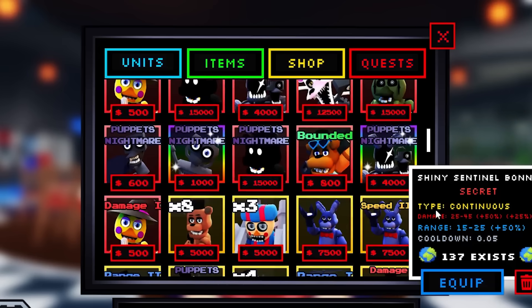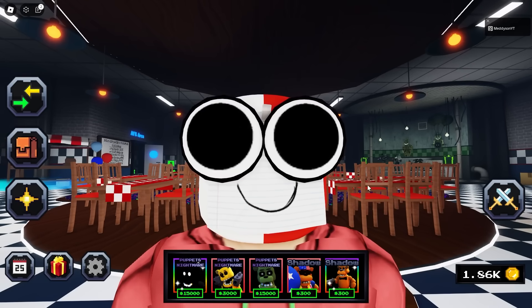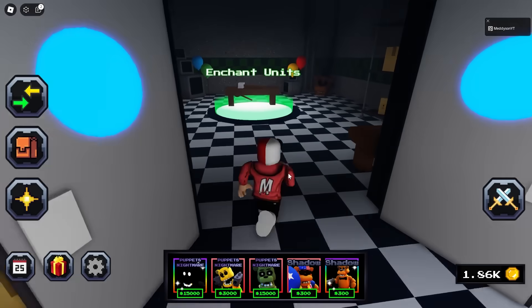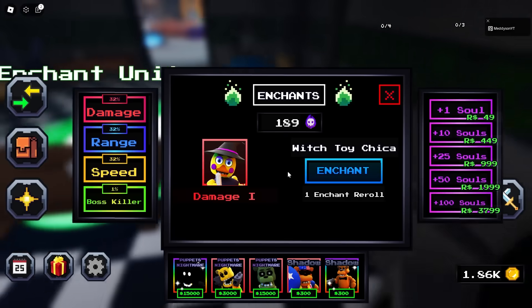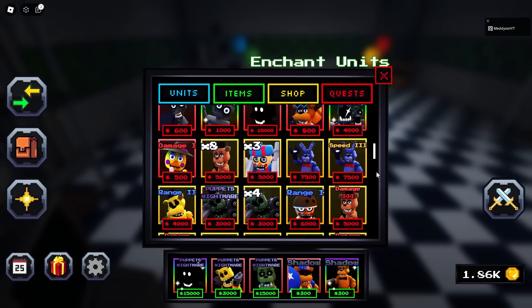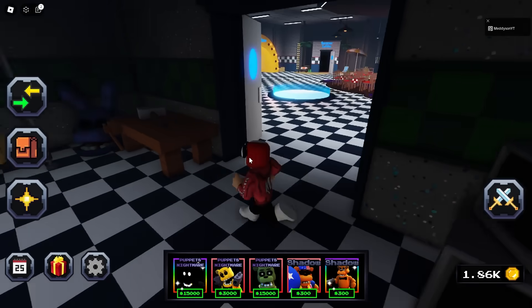Can I just show you something? I literally just unboxed this - I literally just summoned a shiny Sentinel Bonnie. 137 exist. My luck is insane. Actually, I say that - I'm actually unlucky in this game. But that was just random and I'm not even lying. I literally opened it in the enchantment room. This is my lucky place. When I summon in here I get nothing, but when I'm in the enchantment room I get units that only 137 exist. That is insane.